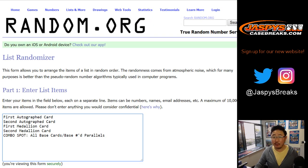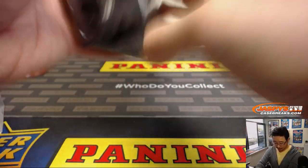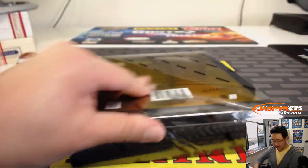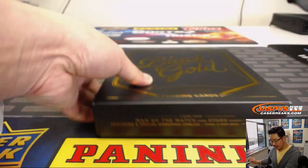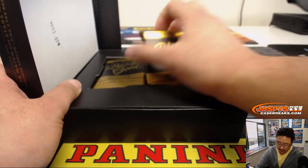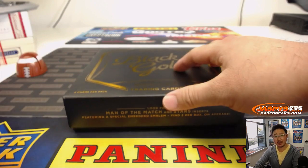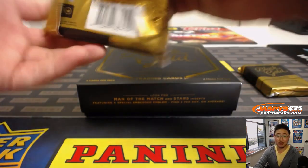Let's open this box up first. The random box I grabbed was box seven. We've got another box coming up after this and then a couple more in the store already. We only have this one case, so if you want to get in on the soccer, get it before they're all gone. You're guaranteed something — either base cards or hits. A random something, but something.